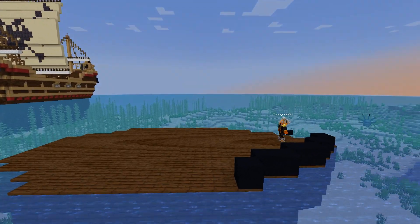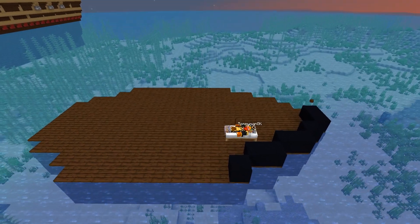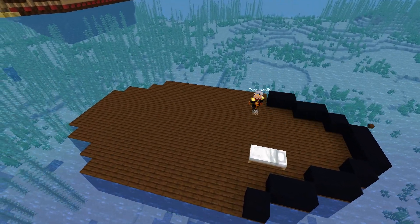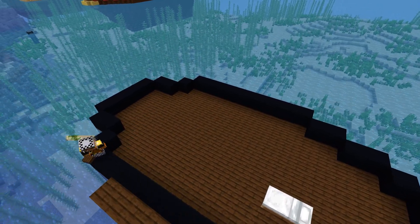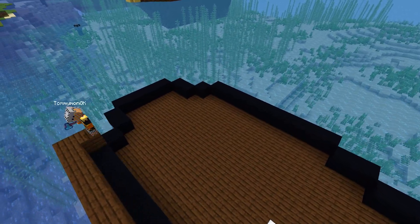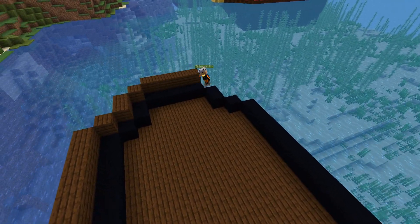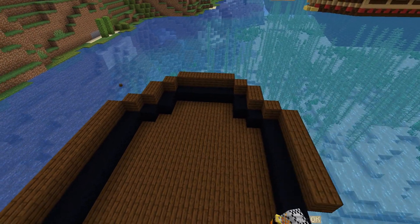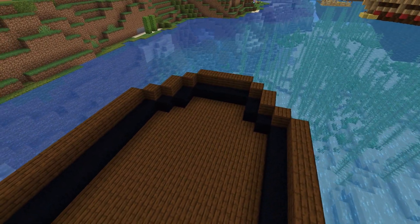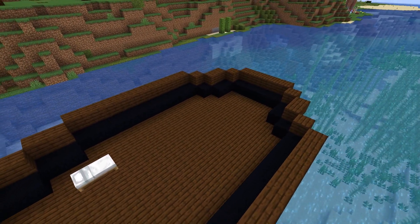Now that the keel is done, we are working on the hull. This is called the hull — that's the next part of the ship. The hull is basically where you will find the crew cabins and the galley. But this is a very small ship that I'm building right now, so it's basically going to be like a bachelor's ship sort of thing because it's kind of small.